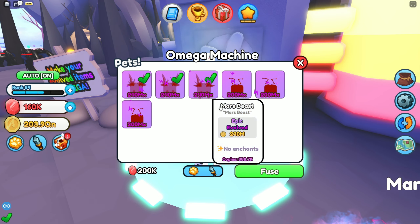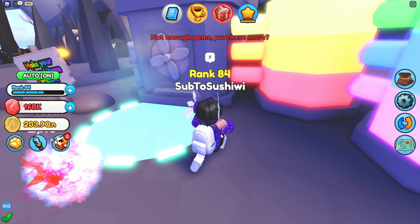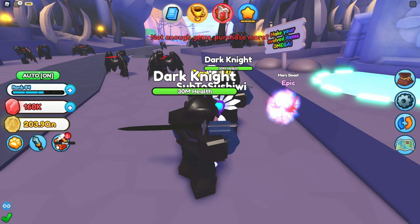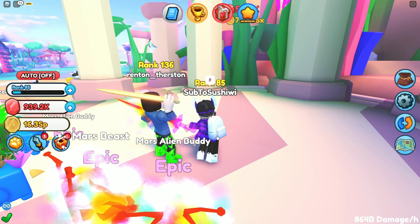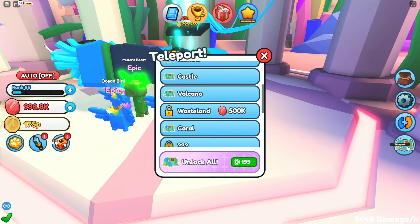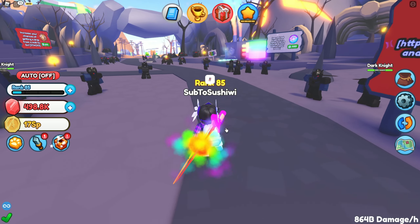Wait, we don't even have enough to fuse these. Do you only need one to fuse? I'm so confused — I think we need more gems. Let me just grind up a little bit. So I've just been grinding up this boss to get a bunch of gems so we can craft the final pet we need. Now if I teleport to volcano — teleporting to volcano.